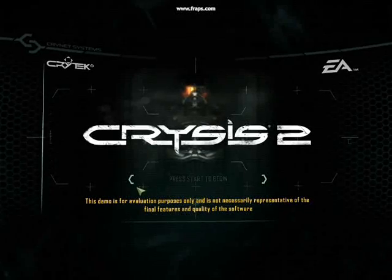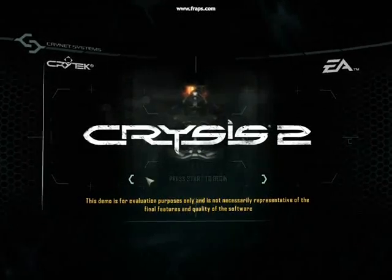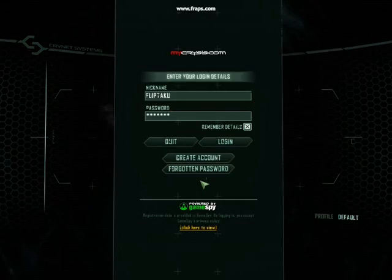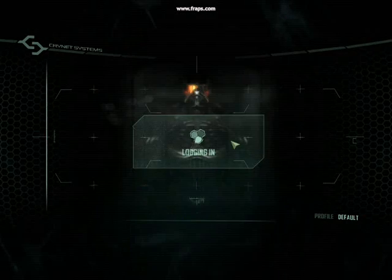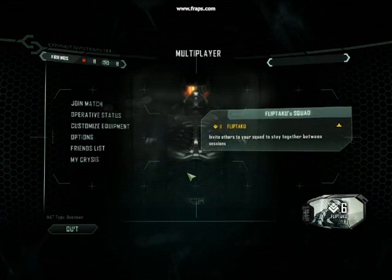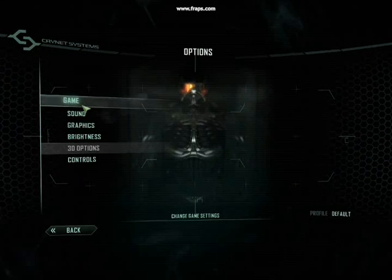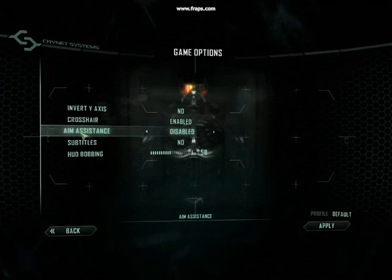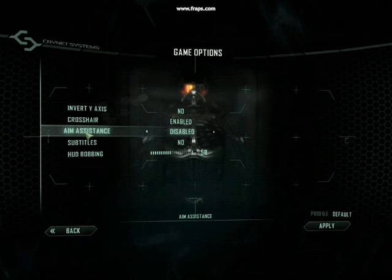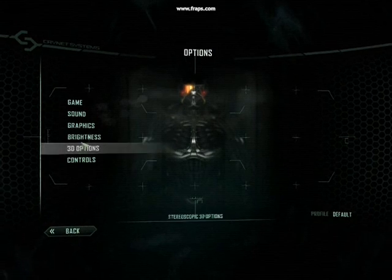We'll see some of the footage that I recorded here. First off, right at the beginning, we are greeted with 'Press Start to Begin.' I see no start button on my keyboard or my mouse. Right now I'm currently logging in, and as I go to Options and then Game, we see aim assist — do note that it was default enabled. Aim assist was by default enabled, so I had to disable it.